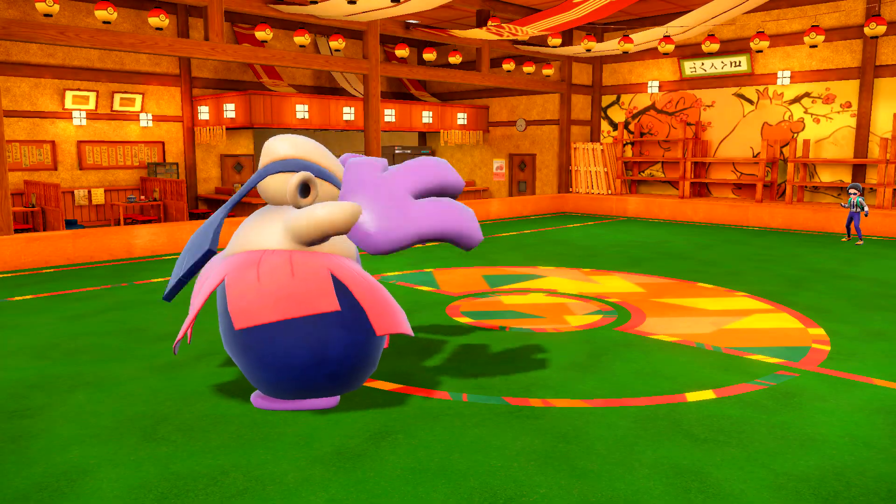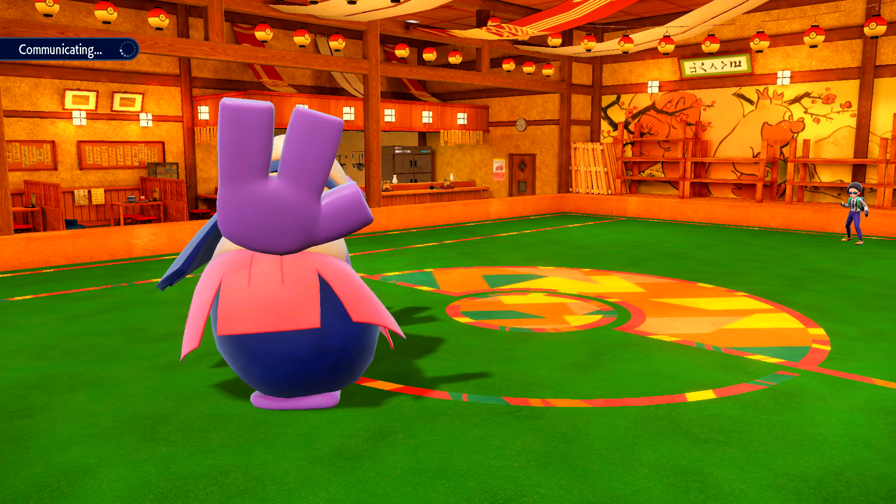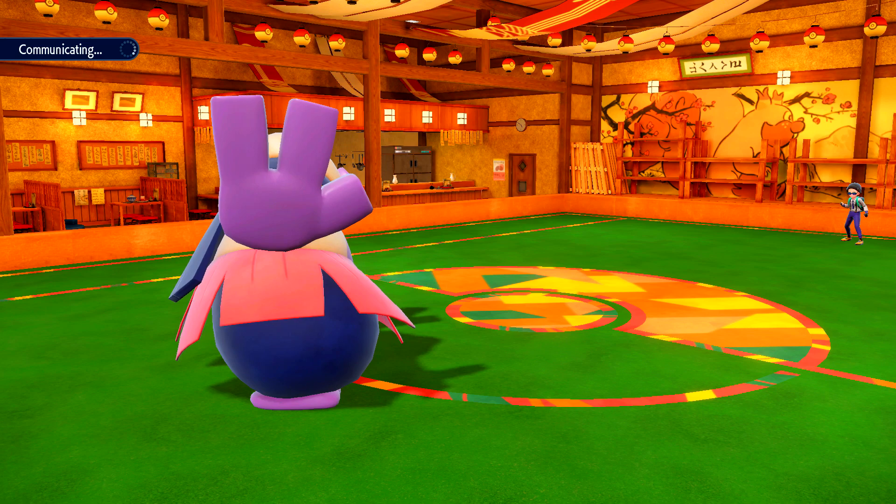Hariyama just absolutely destroys that Clefable — I did like minimum 100% on the calcs. That thing was just eviscerated. So we're going to see what he wants to go into. I'm really scared of him going Dragapult here — I'm not ready for Dragapult to come in yet. I don't have the chip on other Pokémon that I need to be able to beat it, and I don't beat it in one hit unless my Gouging Fire can get the Dragon Dance off, which means he also can't click Dragon Pulse.